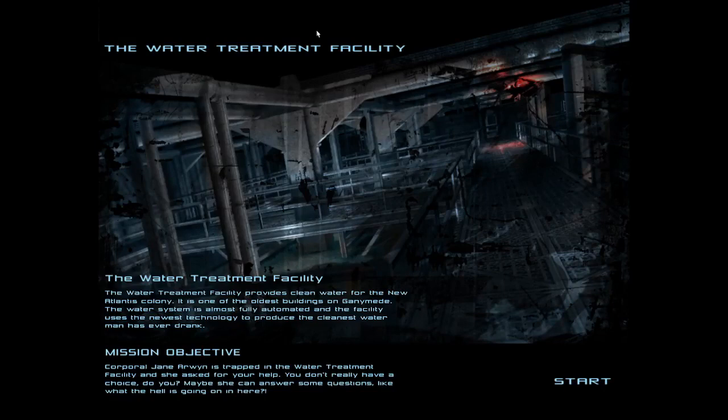Water treatment facility — the water treatment facility provides clean water for the New Atlantis colony. It is one of the oldest buildings on Ganymede. The water system is almost fully automated and uses the newest technology to produce the cleanest water man has ever drunk. Also, why would they name it New Atlantis? Naming the colony after a city that disappeared — sure.